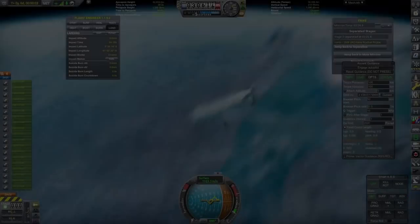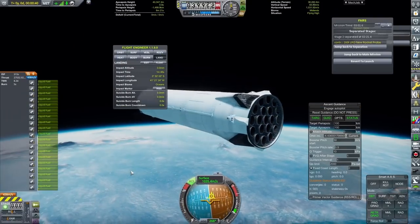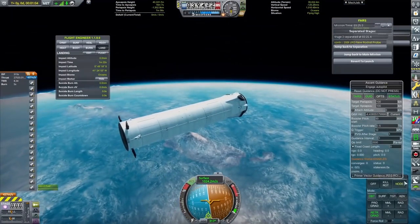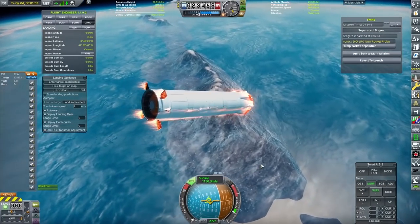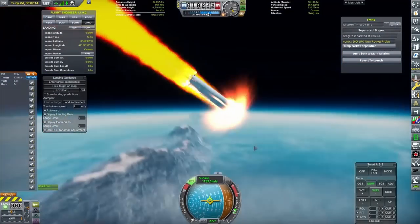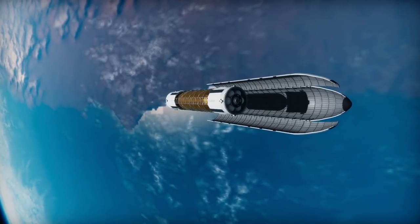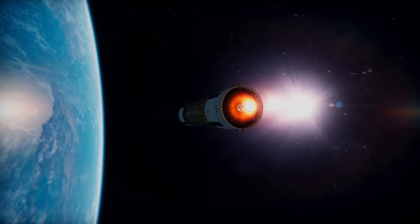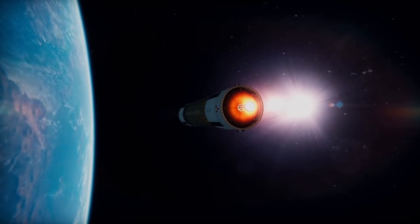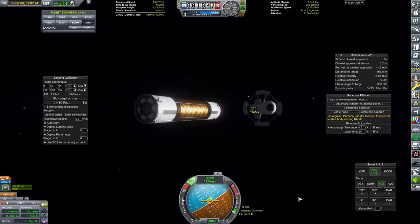Now we're going to attempt to recover the booster. The reason why I designed a new launch vehicle later on in this episode is that this one didn't particularly go according to plan — it works and it's fine, just not as good as I would have liked. We are attempting to land this, but unfortunately those grid fins really don't slow us down all that quickly, and we did go crashing into the water. We didn't recover that first stage, which was sad — it's always sad when that happens, and recently we've been crashing more of them than we have been recovering.